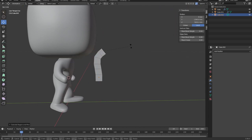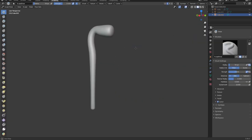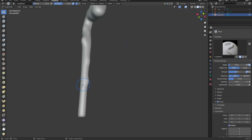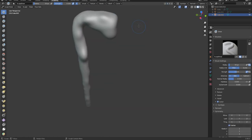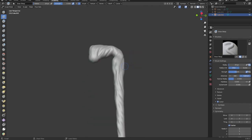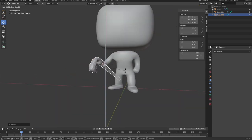So the first one I'm making is the guy you saw in the intro, Margit the Fel Omen. He killed me a lot of times, but let's not talk about that. He's going to be fun. So I'm just going to make the staff, and then go into sculpting, add some detail, make it look like wood, and then we'll move on to his clothing.